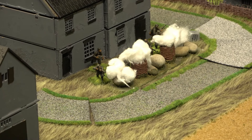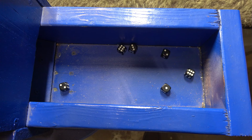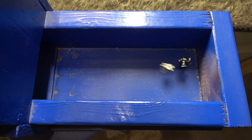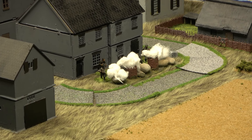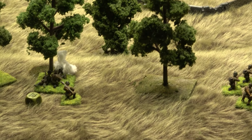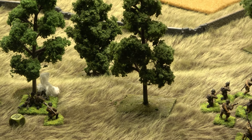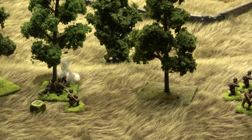The German rifles score two hits on the sniper team — and they're veterans. They kill two guys, shutting down the mortar barrage. That's a rinse and repeat of last game: the Soviet sniper is the first off the battlefield, smoked down by German infantry rifles. Two kills also earns a victory point for the Germans.